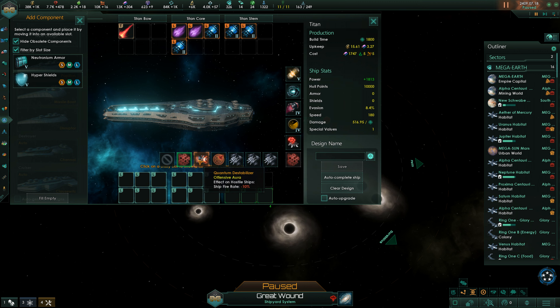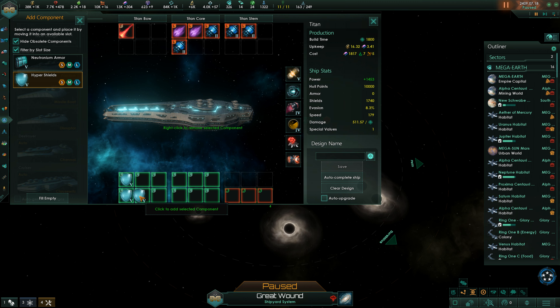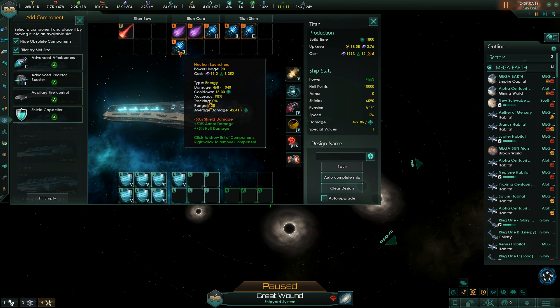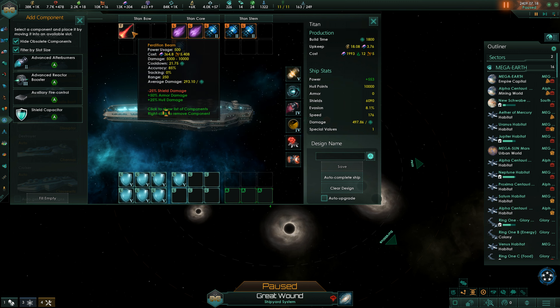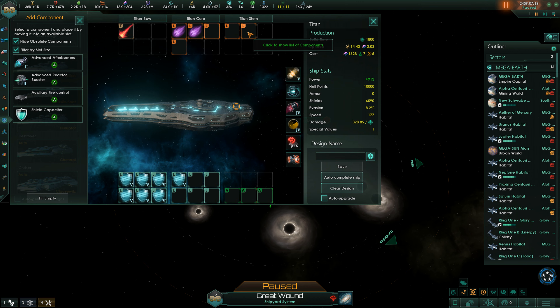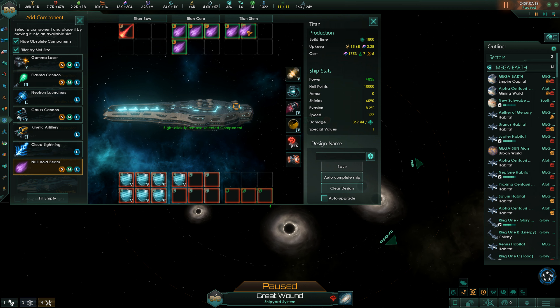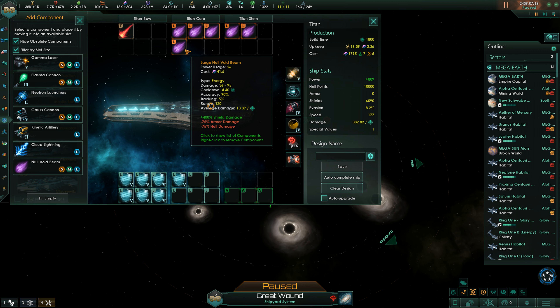Offensive aura: shielded points going down, ship fire rate going down. Or our own fire rate going up — better than the opposite, ships going down by 10%, I think that's better. Let's see how many hyper shields we're getting in there. On the other hand, it could also be a good tactic to just remove the shields from afar with the titans' large null void beams because they're pretty good for that — incredible range.